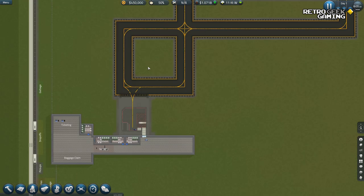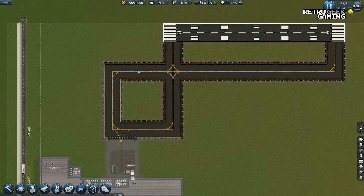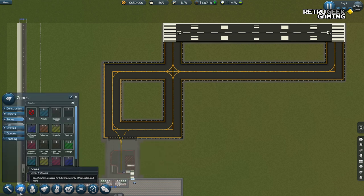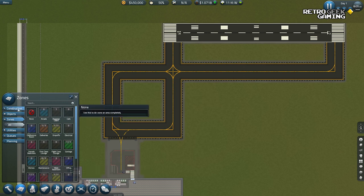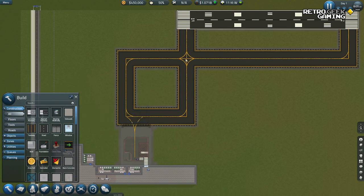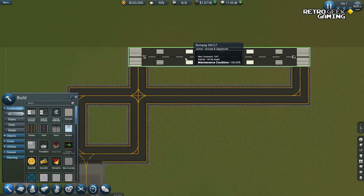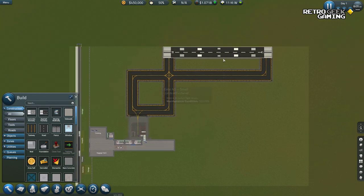The runway is already installed. This is the taxiway — let me confirm that. Yes, taxiway. And we have the actual runway. We'll be able to add more of those in the future. For now, it should be enough. This is the size of our map and we don't have any visitors yet because we don't have any flights.